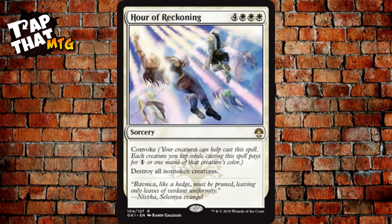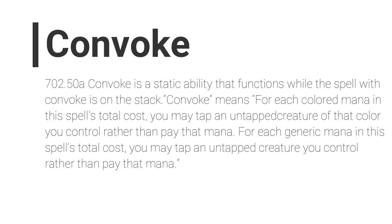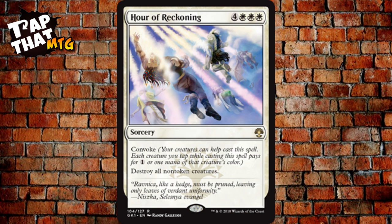Convoke allows you to use your creatures to help cast the spell — for each creature you tap, it counts for that creature's color or colorless. Hour of Reckoning destroys all non-token creatures, which is perfect for this deck because it destroys everyone's creatures except your tokens. You might lose your other creatures, but you've already used them to convoke.